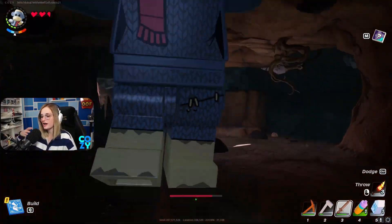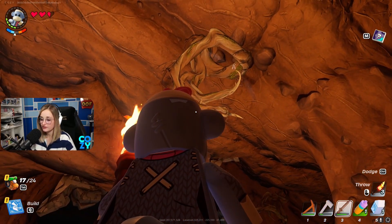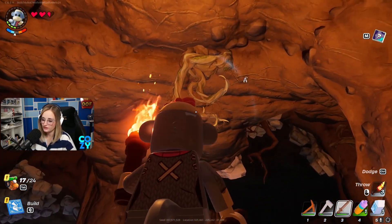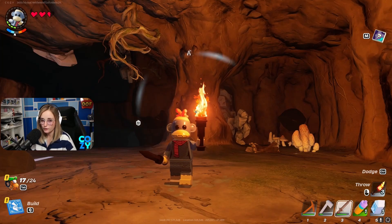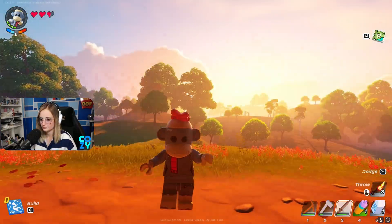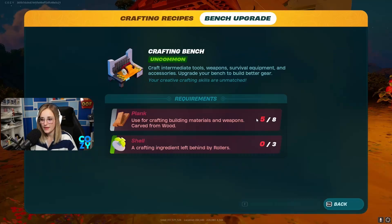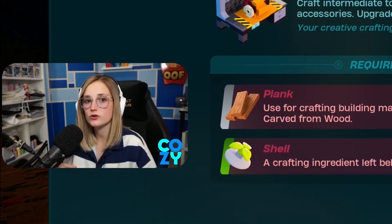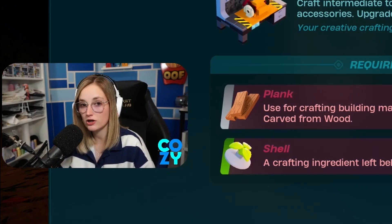Caves are scattered all over the map and when you enter one you'll see new resources — a different type of wood you haven't seen before, and marble on the walls. In order to harvest these new materials, the new wood and the marble, you have to upgrade your crafting bench. Go into the crafting bench, select bench upgrade at the top, and it will tell you exactly what you need. Upgrading your bench gives you the ability to make better, stronger, more durable tools and harvest different and better materials.